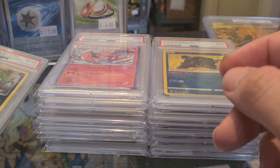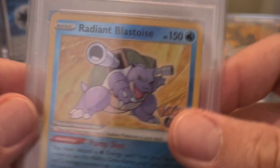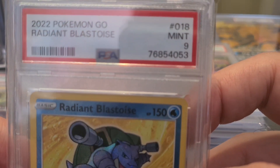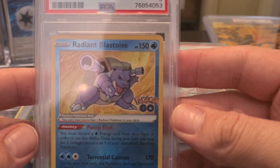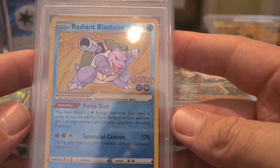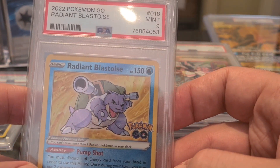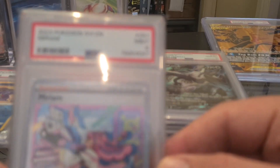Now we have a Blastoise from GO, a Radiant Blastoise — looking beautiful, this one is very very nice. And then we got a Miriam nine.